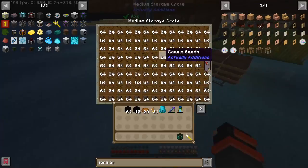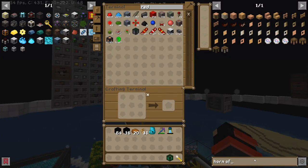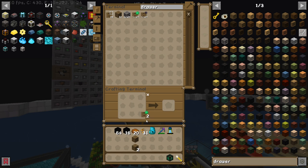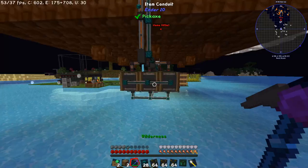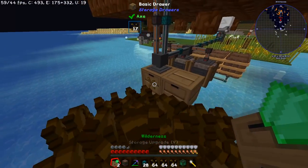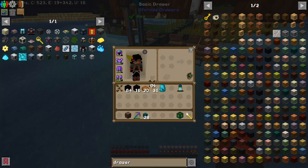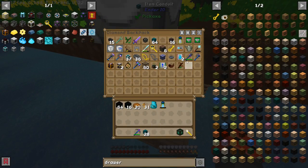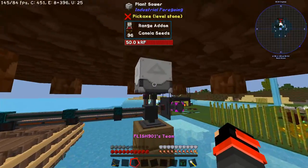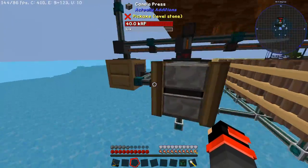We're going to have a problem with canola seeds overrunning, so we need to give some drawers. Two of these and two of these - that should suffice for now. We've got a bunch of canola things following me. This is going to be the setup: canola seeds there and canola right here. I have canola being inserted here and the seeds go into the sewer first before making it to the drawer. Those are the priorities - that's the play.